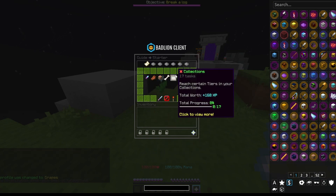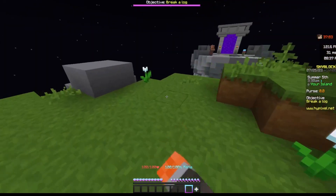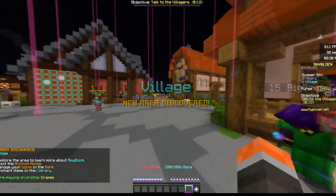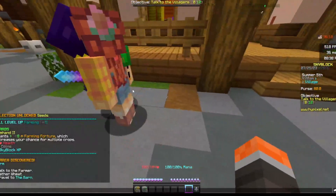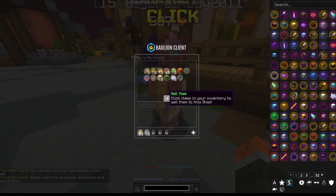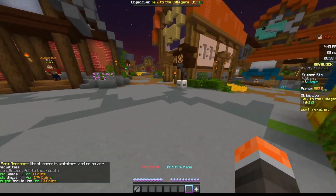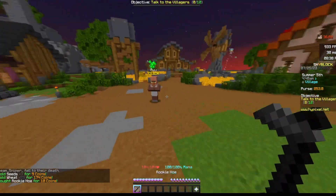So our first quest is probably going to be to get farming 4. Let's get there really fast — let's go to the hub, and then we can go over and mine some wheat and then get the rookie hoe. I did actually just get farming 2, which honestly took a lot less time than I would think. Right here we have some seeds and wheat that we can sell, and we already have 253 coins in our purse, so that's not bad.